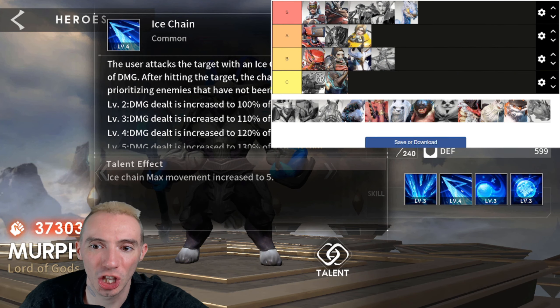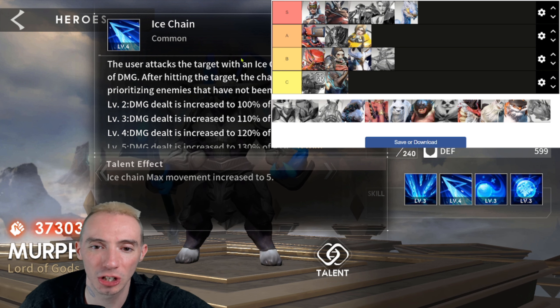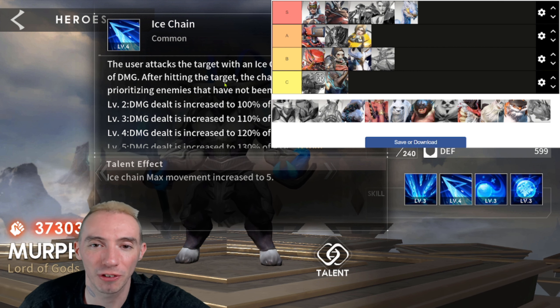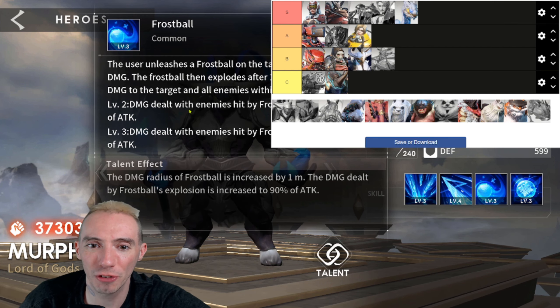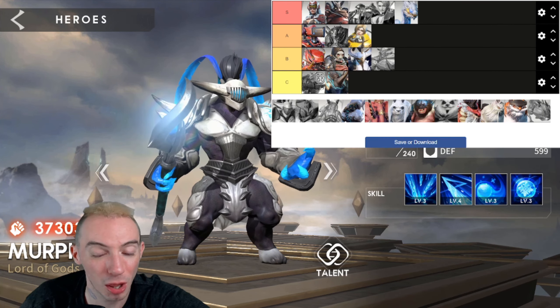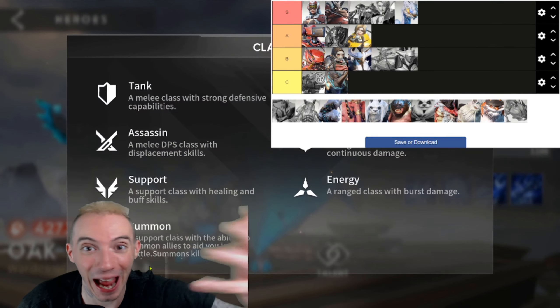Next up is another energy class damage dealer. His ultimate hits an enemy with ice two times, and the chain jumps up to three times — like chain lightning but with ice, bouncing from enemy to enemy. This makes him decent for boss dungeons, but overall he's not one of the better damage dealers. Definitely below average — putting him in B.